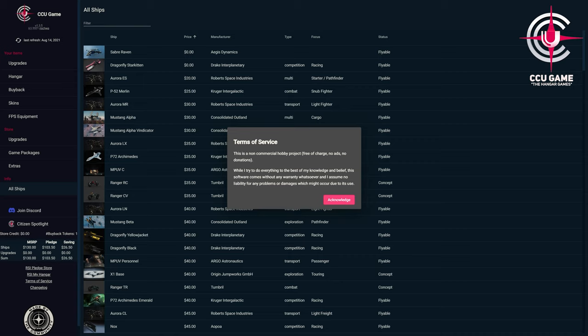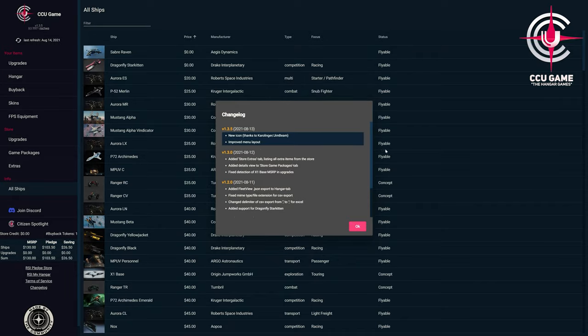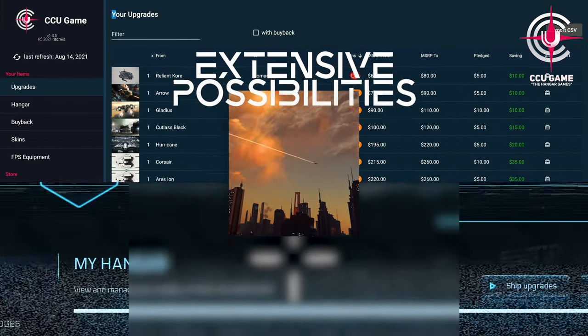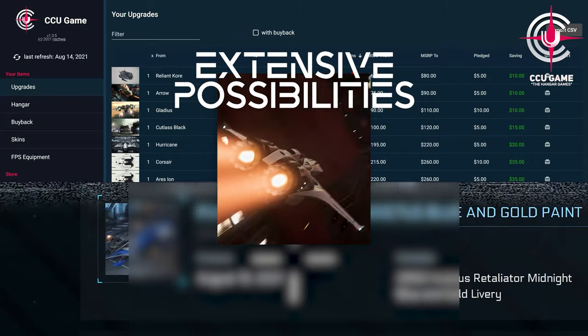If you are looking for more detailed information on the individual areas, the second part of the guide is just right for you. Because here we go into detail about the functions which offer even more possibilities. And to be able to really show all areas, we have used a somewhat more extensive and older game account for this.